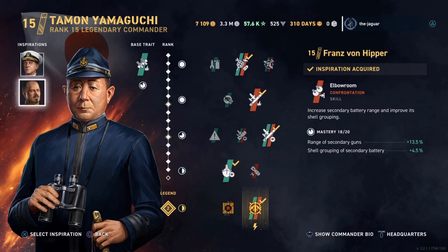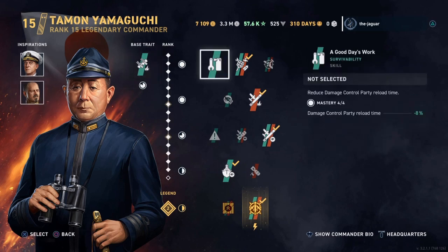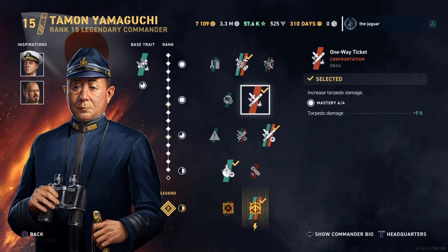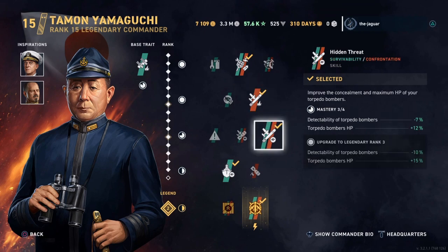The secondary inspiration is Franz von Hipper, which increases secondary battery range and shell grouping. As far as the skills go, the first skill is Swatting at Flies, which increases the damage of your aircraft carrier's AA armament. The second skill is One-Way Ticket, which increases torpedo damage. The third skill is Hidden Threat — it improves the concealment and maximum HP of your torpedo bombers. For Yamaguchi, I'm picking torpedo bombers to decrease their detectability and increase the torpedo bomber HP, which is the health of the squadron.